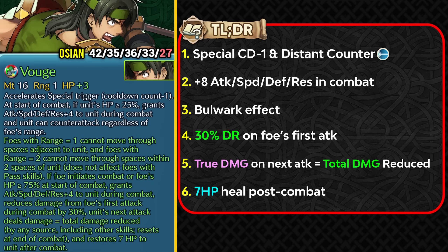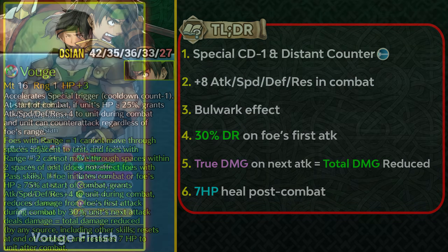Ocn has an amazing weapon refine that lets him function as a unique axe infantry unit. The main problem is he's not fast by modern standards, so you'll need to speed stack heavily. The good news is his Distant Counter is built into the weapon, keeping slot A open for powerful skills like Finish or Unity — something not many axe infantry units can do. Getting merges is harder since he's not in the 3-4 star pool like Echidna, but more merges and dragon flowers count for a lot.